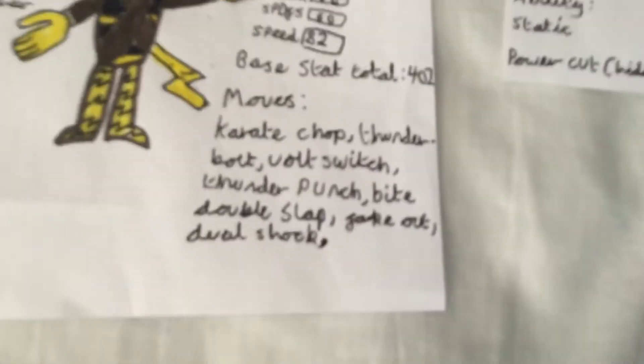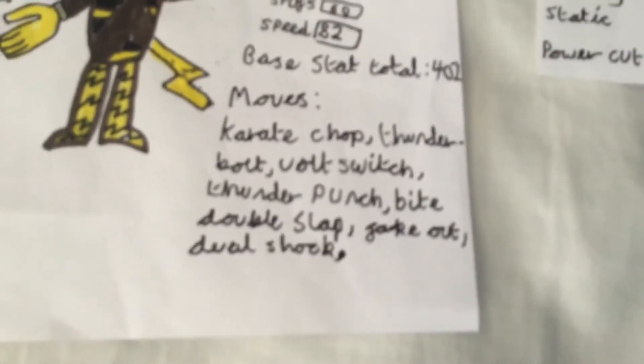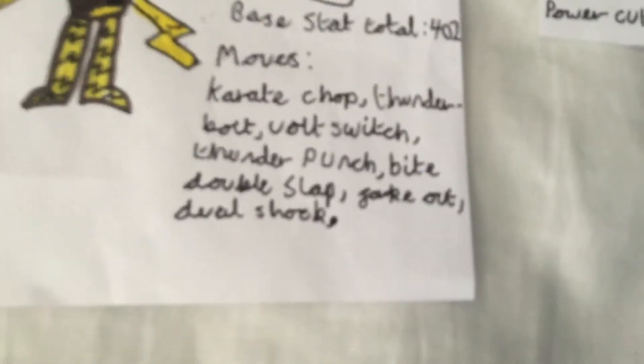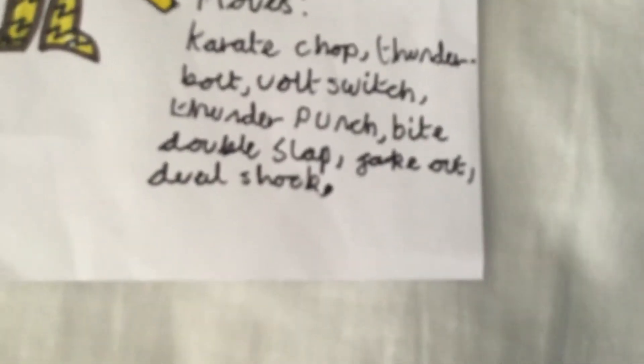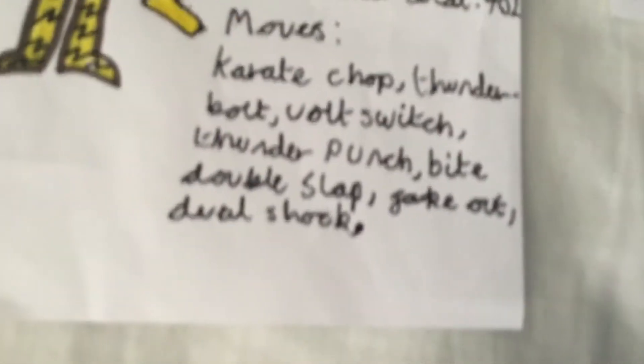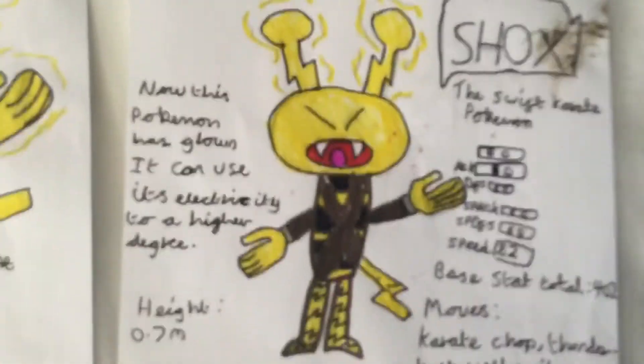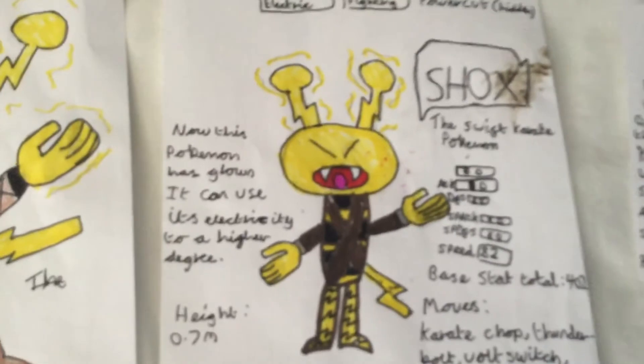Its stats are a bit jumbled up and it has a 402 base stat total. You can read the moves there. It has a new one called Dual Shock, which is essentially like Thunder Shock but hits twice. The first shock has the power to paralyze the opponent, and the second shock has a chance to lower the opponent's stats. Its ability is Static and Power Cut again, and it's still Electric and Fighting type. This Pokemon has grown and can use electricity to a higher degree — it's 0.7 meters tall.